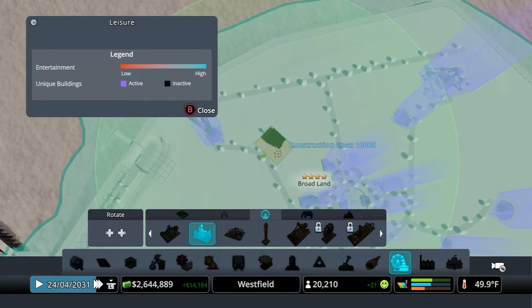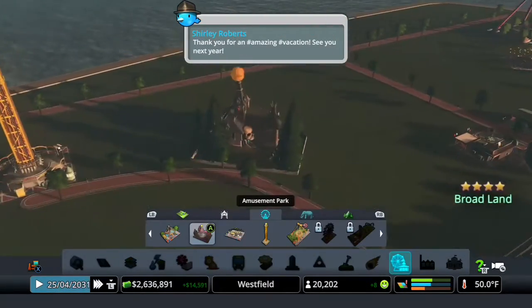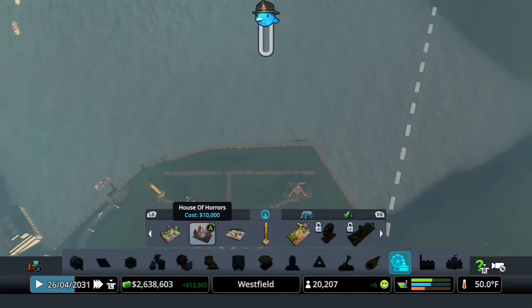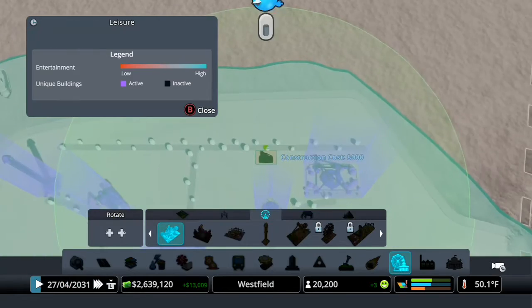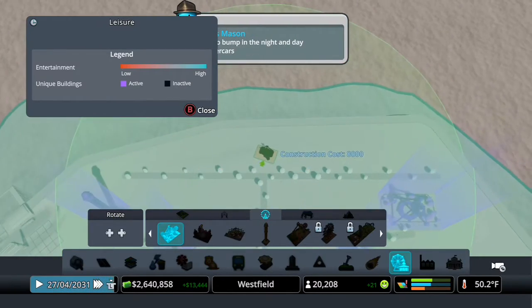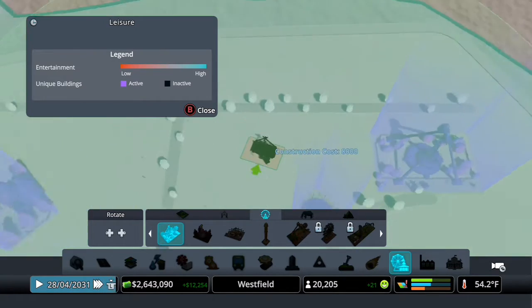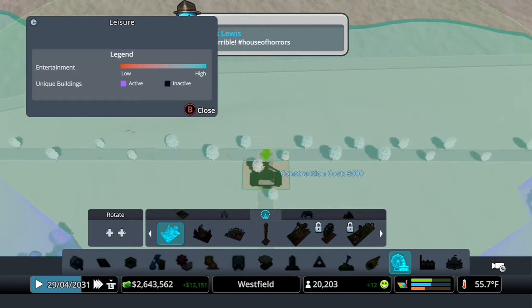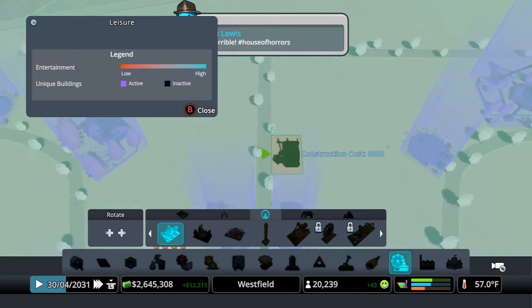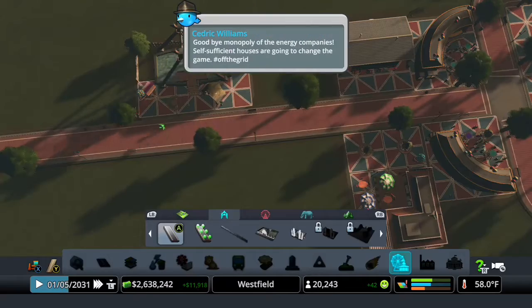What is this? House of Horrors. Yeah, let's do that over here. And we can also build the swinging boat. We'll do that back here.